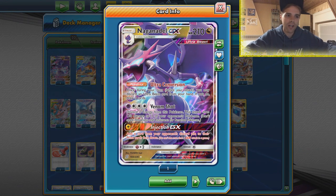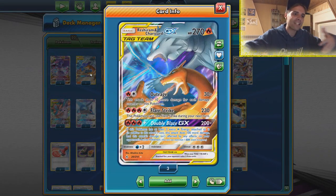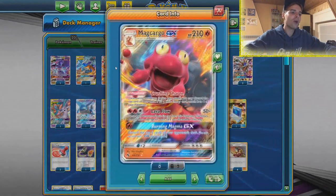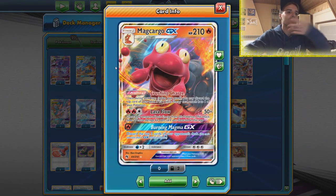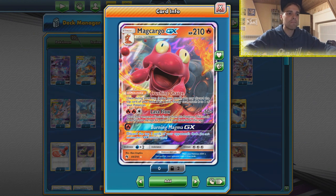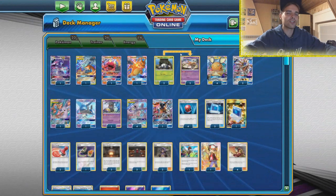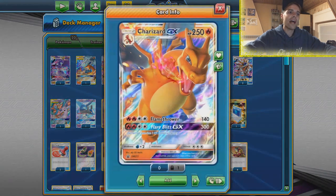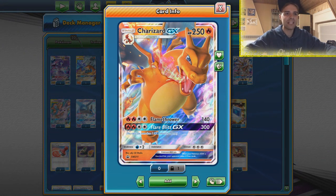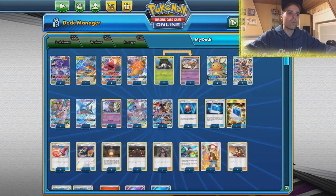Of course the Dana GX which only has 160 HP. We have a Reshizard here with Double Blitz going through any effects and Flare Strike with the great vanilla damage output of 230 damage. We also have the Magcargo in here because with Lava Flow you can get huge KOs, but Burning Magma also gets an MVP award if you're up against stall decks - we can deck the stall deck out if they only have five cards left in the deck. We have the Charizard here with Flare of Bliss going through any tag team for 300 damage, which is insane. So that is gonna be versatile with Mewtwo.